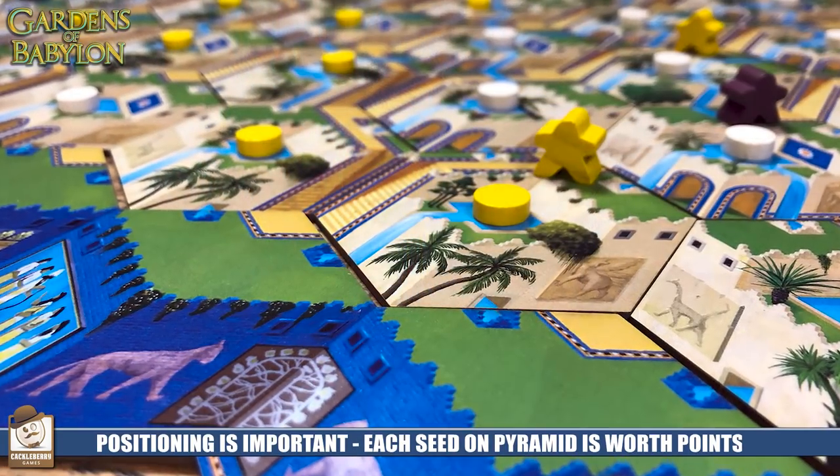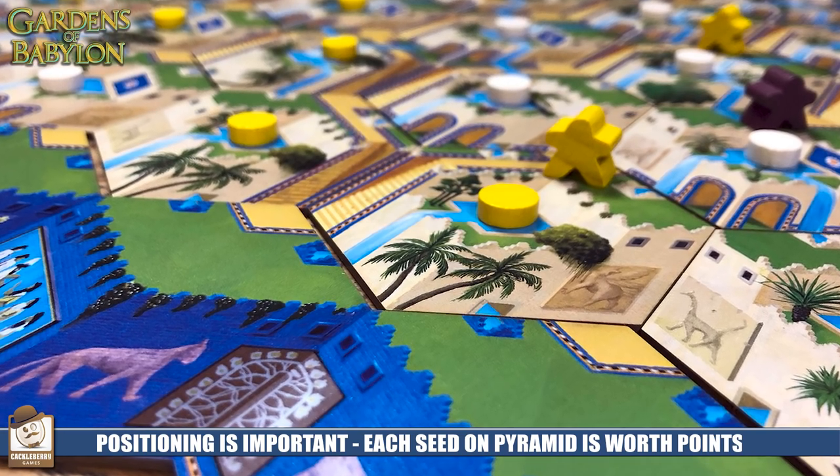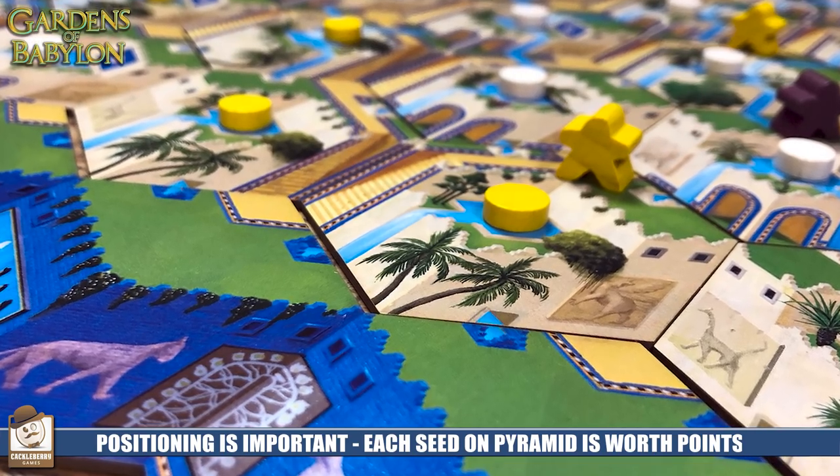Each of these placement pieces is going to have a waterfall, a picture or mural on the wall, and an area at the top where your worker is eventually moved to. The idea is that you want to move your worker up these locations and plant seeds — which are your discs in the game — and let them cascade down to get points through the course of the game. There's a wide variety of these tiles.